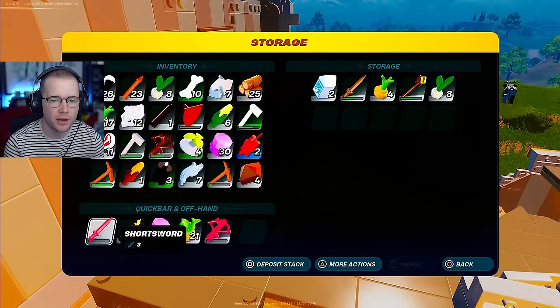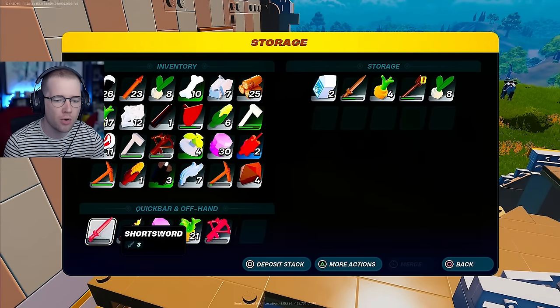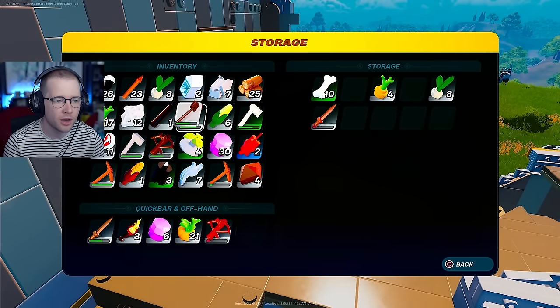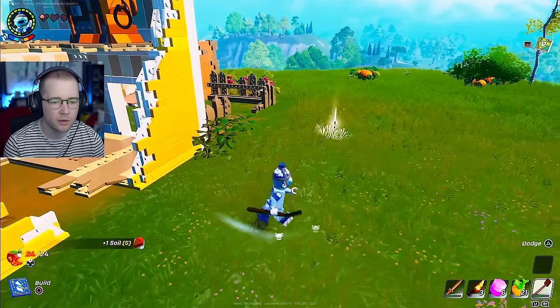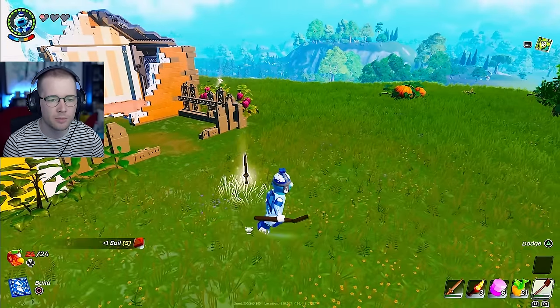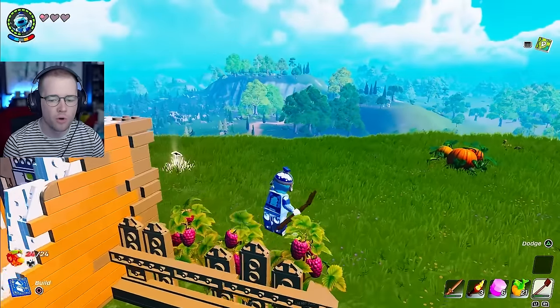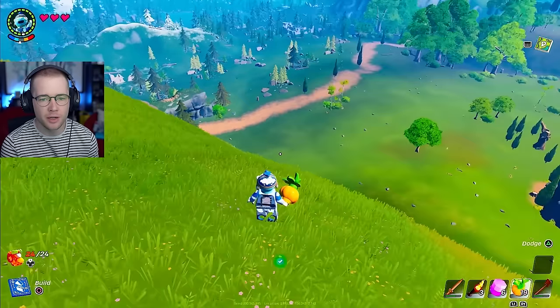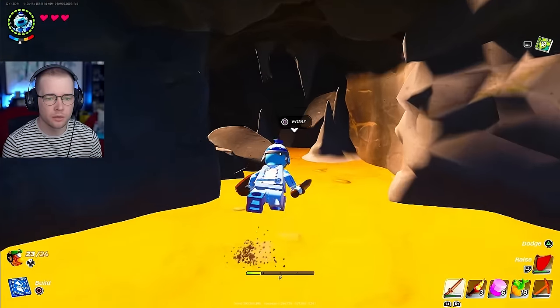We got some arrows we can pick up. You just dropped milk - you came home and gave me milk, that's great! There's still a chest up here - big old chest. We got a shovel - we don't have a shovel yet so we need to plant stuff. That's how you get soil. That could have gone way worse - we're actually good.